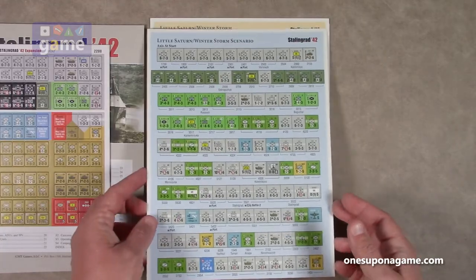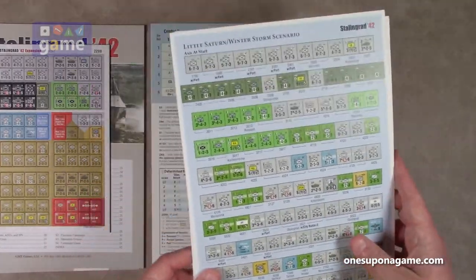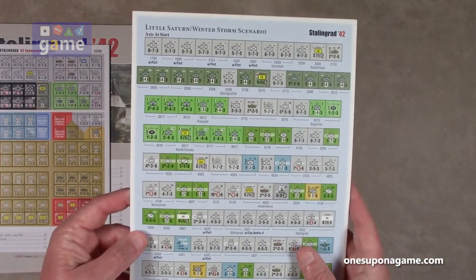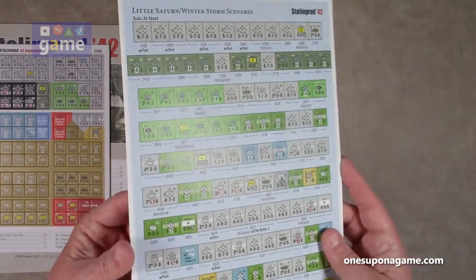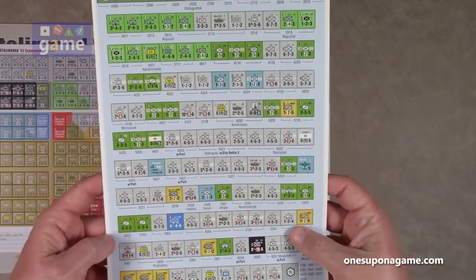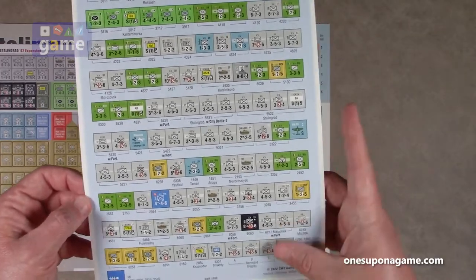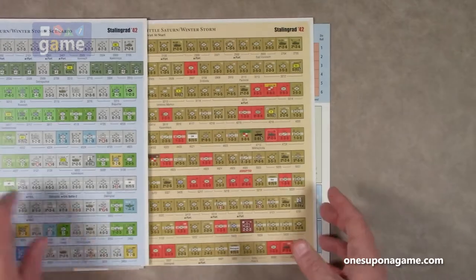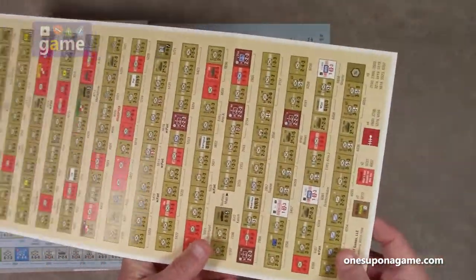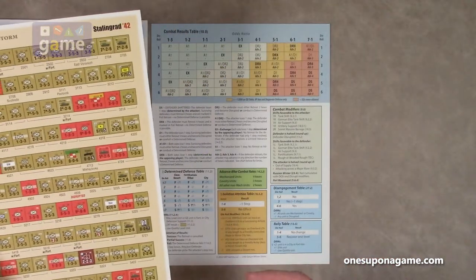Then we have the Little Saturn Winter Storm scenario setup card. These are on GMT's nice glossy semi-coated card stock but they need a bit more room than a standard 8.5 by 11 sheet, so they were pre-folded. It's closer to legal size — about 8.5 by 14 — though actually this sheet is even larger. It's nice that they pre-scored it so it folds right into the box. You get the Soviet and Axis setup cards together on this large sheet.